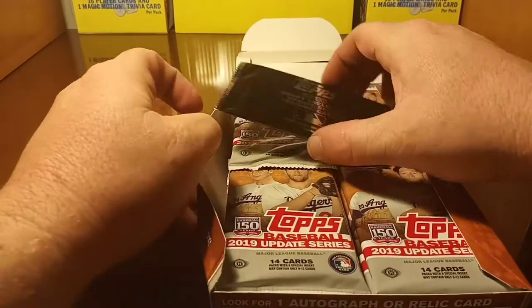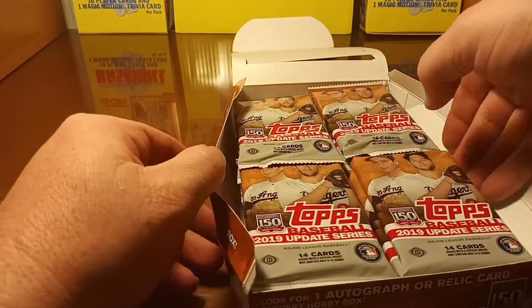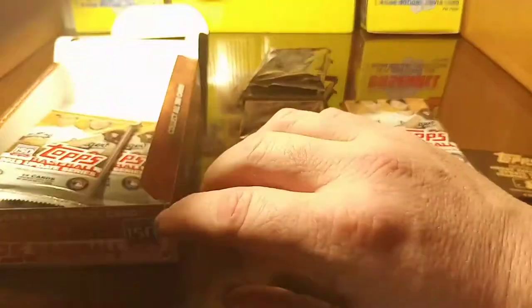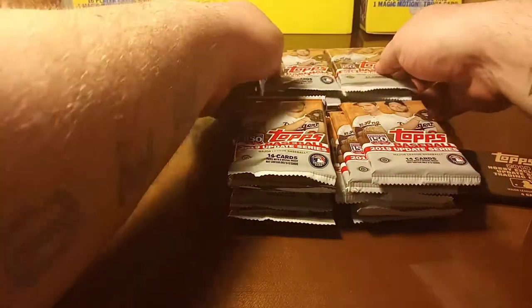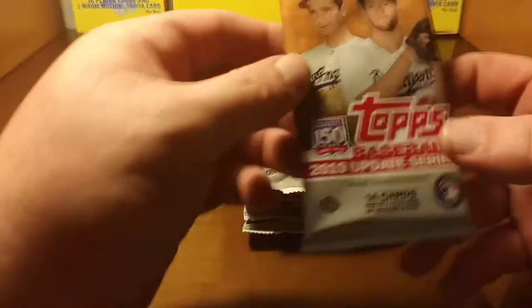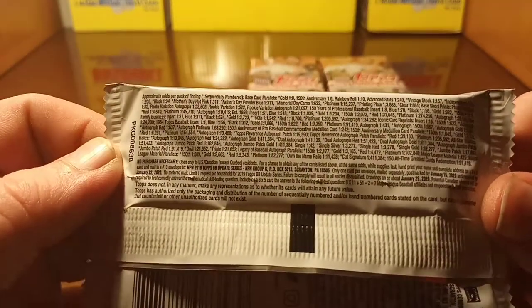We got a hobby exclusive pack in here — not quite sure what's in there, but we got one. Let's go ahead and get these packs out of the box and get them on the table. We're empty — got a lot of rookies and a lot of rookie stars in here. We'll save the exclusive Update trading cards pack for last. Here's a look at the pack — basically the same as the box. The box didn't have any of the odds listed.